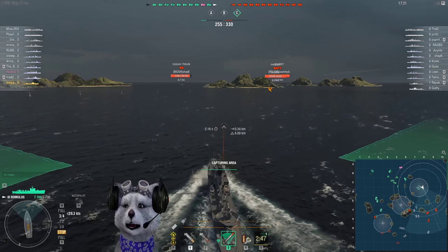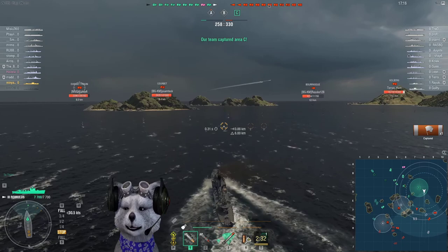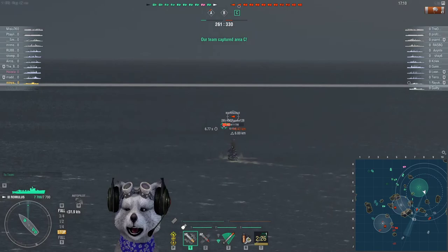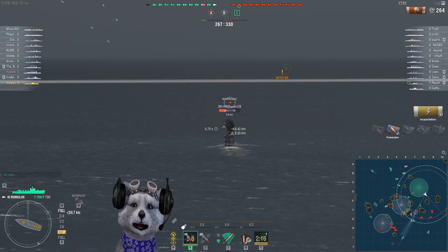The torpedoes in-game are different from the historical ones. This ship actually has two launchers but they're different from each other. The first is a twin launcher that drops two torpedoes, and the second is a quad launcher that drops four torpedoes. The first one is always the one that launches torpedoes first.